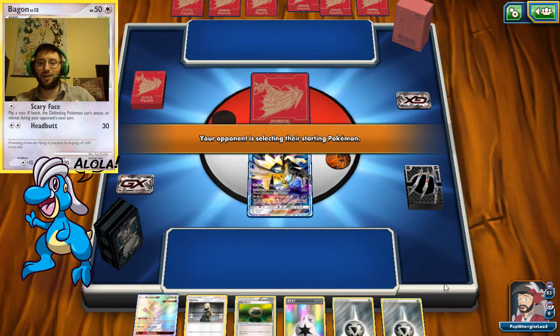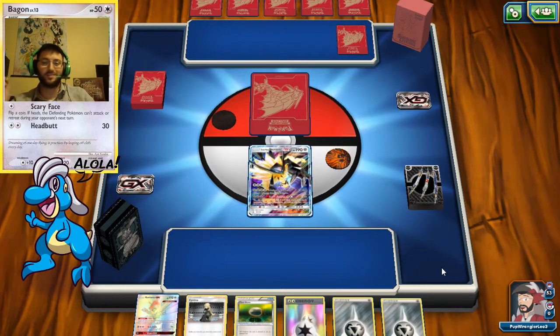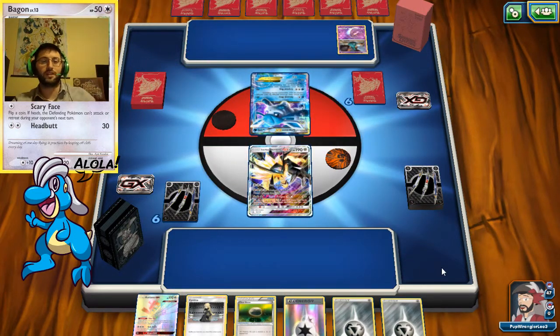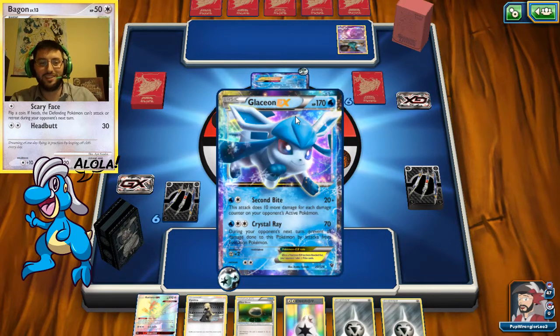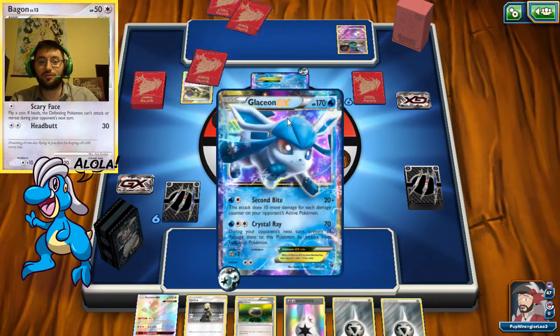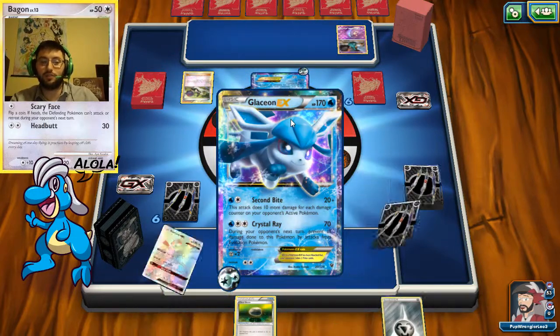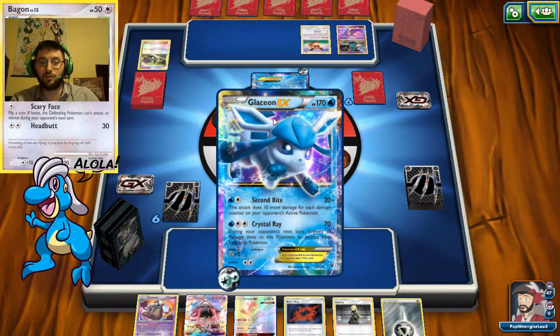I really love Kartana against anything with Beast energy — I just wait for that Beast energy to come down and knock it off, because there's no way they're getting it back. He's bringing out the Garbo Lock too, I think. I've never seen people use the Glaceon, but I love it. Second Bite does 10 damage for every damage counter on you, so it's good for a secondary attack. And Crystal Ray really blocks evolutions — luckily I don't play evolutions.